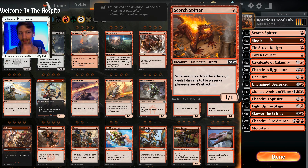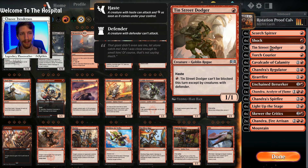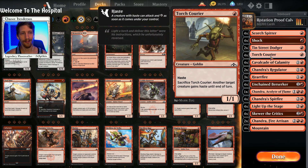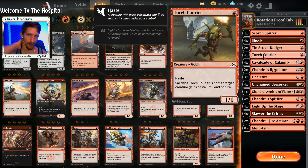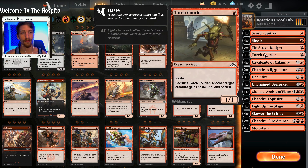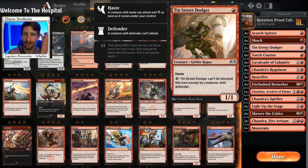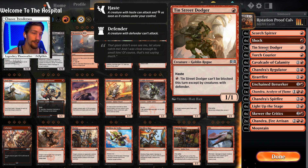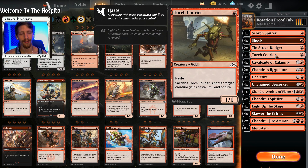This deck is fairly cheap as well. We have four copies of Shock for either removal or procing the Spitfire. Two copies of Ten Street Dodger — the reason I have it is because I can't run six copies of Torch Courier. I think Torch Courier and Scorch Spitter are the best one-drop creatures as far as rotation proof goes. Ten Street Dodger for one mana essentially can't be blocked. There are fringe scenarios where your opponent's playing defenders, but most defenders don't have any attack power.